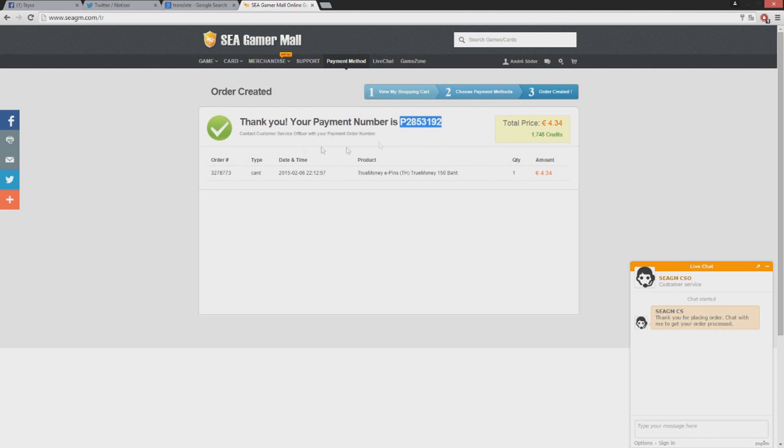You'll see here you get a P number. The live chat opens and they want you to type your code — you write your code like I just did. You have to wait for the process to begin. People will write a full description on how to get your GC money. Right now I'm talking to Chan Hao and he's going to check it — one moment. They're going to give me a description on how to reach it.